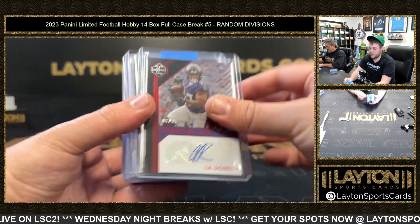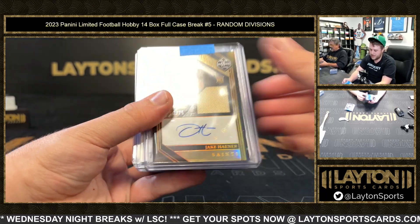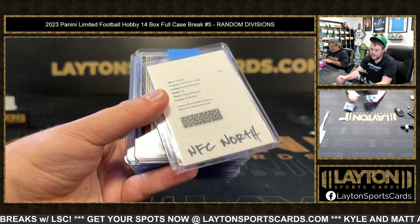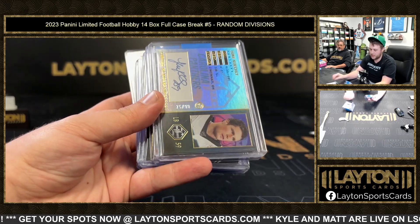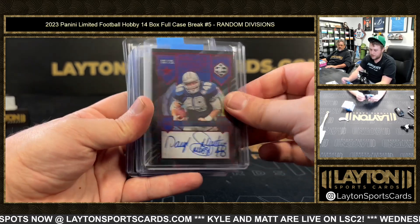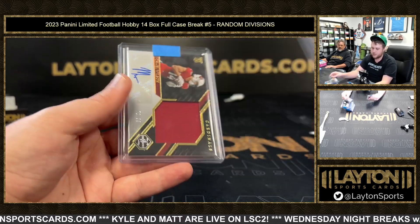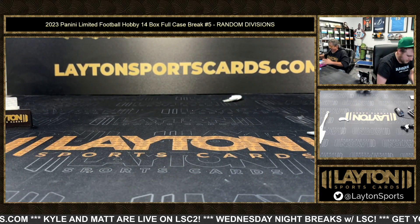JK Dobbins, Deuce Vaughn, Jahmyr Gibbs, Evan Hall, Zach Charbonnet, Jake Caner, Will McDonald, Heinz Ward, Tyson Bagent, Tanner McKee, Tyreek Stevenson, Anthony Richardson, Mark Gastineau, Tyler Scott, DJ Johnson, Luke Kuechly, JSN, Garrett Williams, Jalen Carter, Daryl Johnston, DTR, BJ Ojolari, Bijan Robinson, Broderick Jones, Sean Clifford, Luke Musgrave, and Michael Wilson. That'll do it for the break everybody — thanks again for the support. Four more breaks to fill up, let's do it!